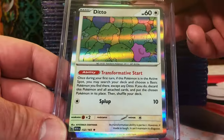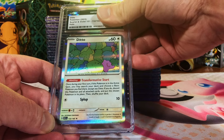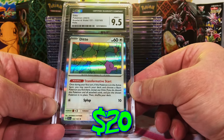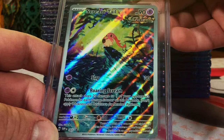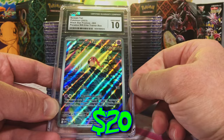It looks great on the back — Ditto Holo Rare from Scarlet and Violet 151. I think this is gonna be more like an eight and a half or nine. Oh nice, 9.5 Mint Plus, starting off hot! Let's keep it to the nine-to-ten range. Scream Tail promo from the Paradox Rift ETB — I think this is nine worthy. Oh nice, we got the Gem Mint 10!